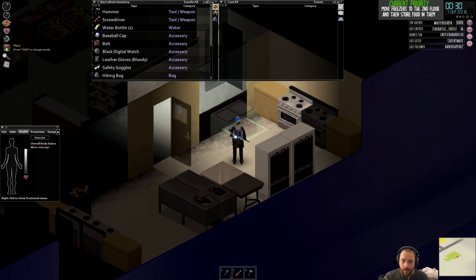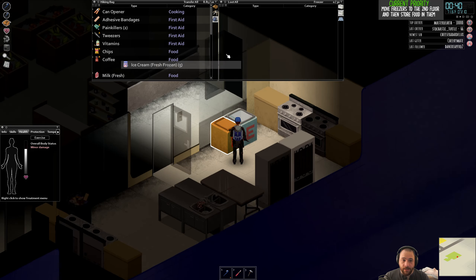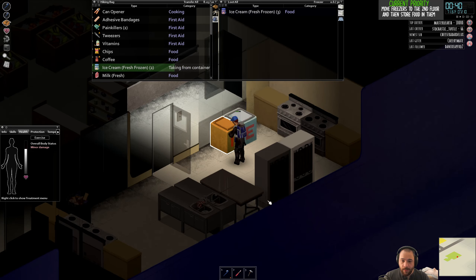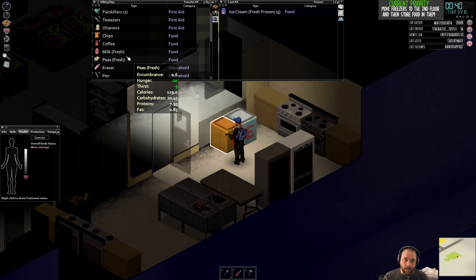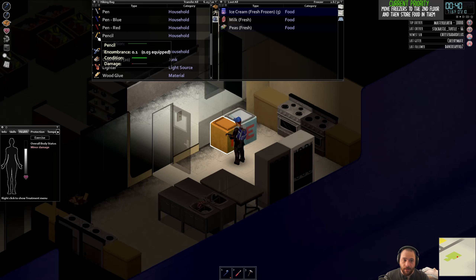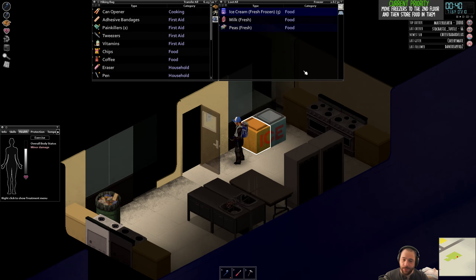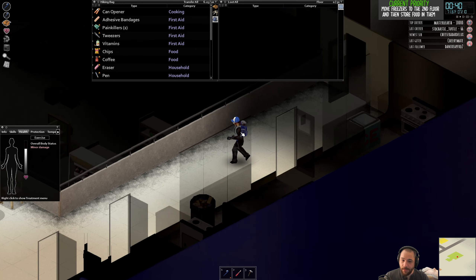These icy freezers have a capacity of 60 kilos and draw approximately the same amount of power as the refrigerators. The game does not care what you freeze — freezing milk and thawing it out is totally fine, the game doesn't penalize you.